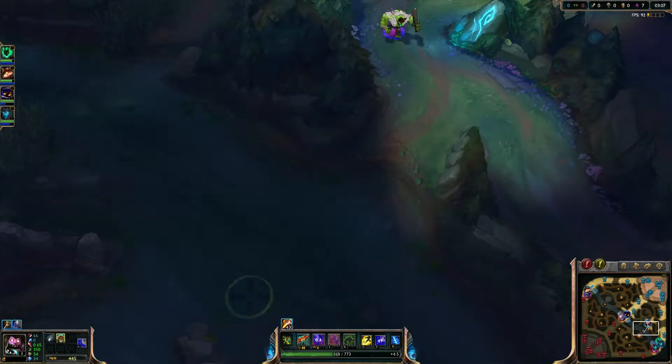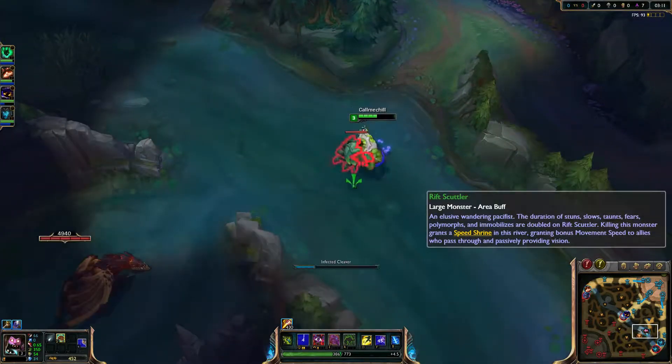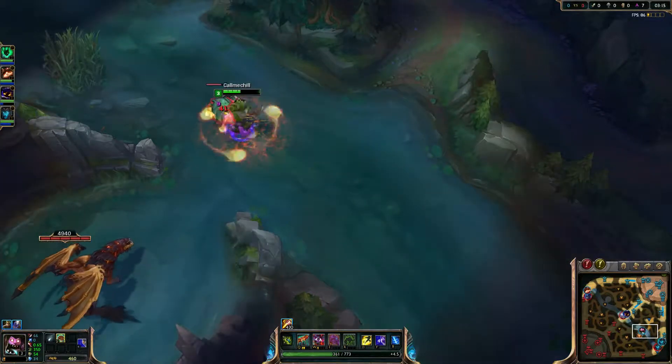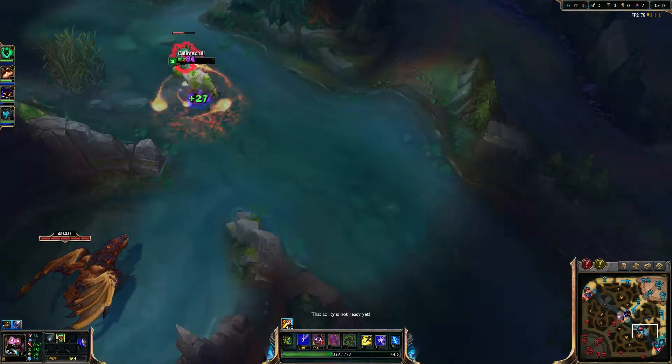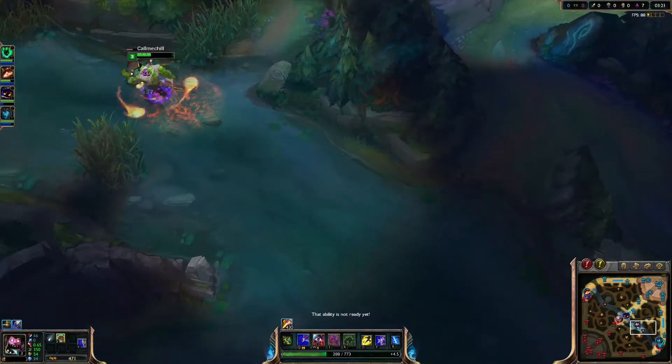Get second level of cleaver. The crab is there - awesome. This'll take a little while. I don't have a stun to get rid of his armor. But as long as I'm careful.